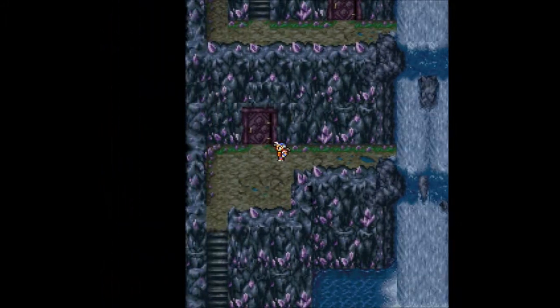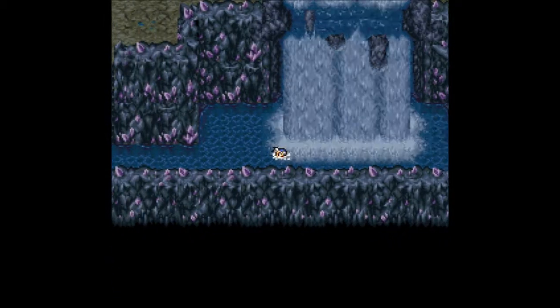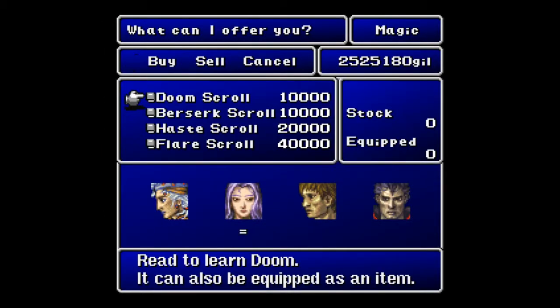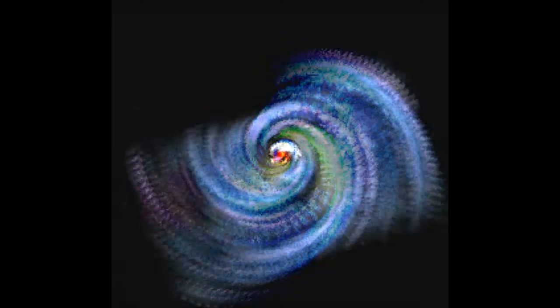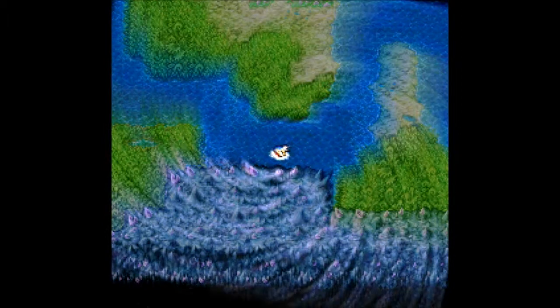So we need to go across here — you can't go down even though I really want to. Looks like I can avoid this waterfall, but you want to go up and through. And here is a hidden shop with scrolls: Doom, Berserk, Haste, and Flare — in case you missed it. But this is not the time to be buying it, please have those before you show up here. Let's head down these stairs to basement number four. Let's head to the east first and then north.